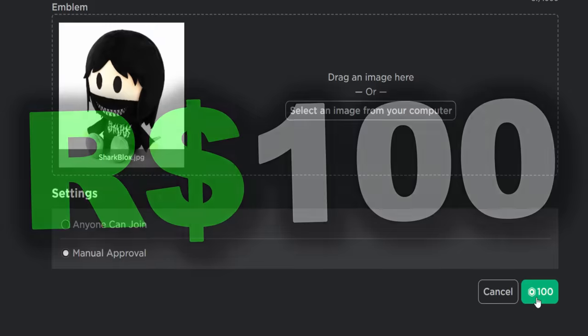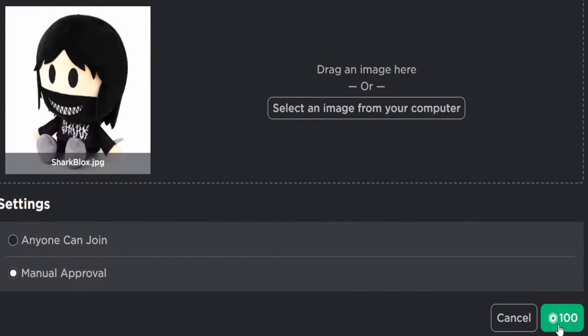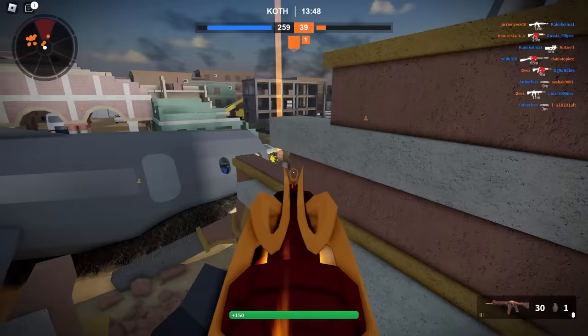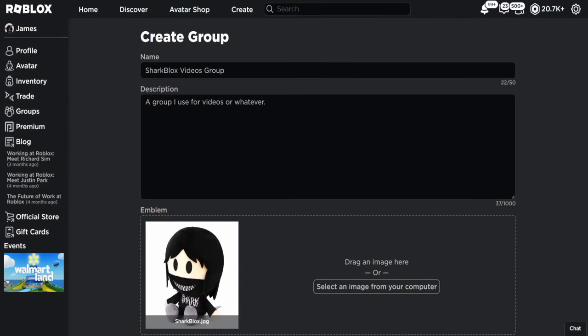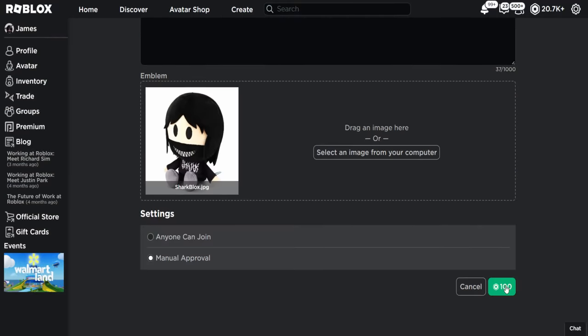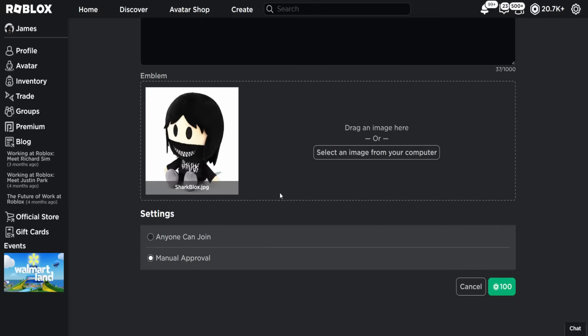It costs 100 Robux. If you're watching this video, you clearly have Robux to spend anyway, so doing this will save you Robux. It's definitely worth it. If you already own a group, you're good to go — you don't even need to make one. I'm literally making a new one so I can show you guys what to do from scratch. Let's go and click on 100 Robux and purchase a brand new group.